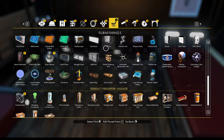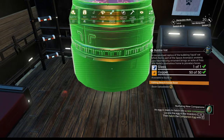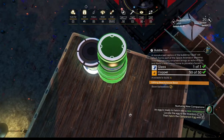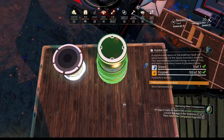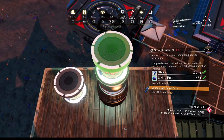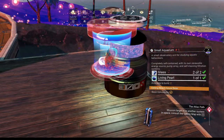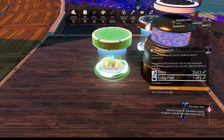A bubble vat maybe? That's an idea but it's really big — let's shrink it. Get a size comparison out here. That's pretty much the size I want it to be, but that's really tall. It's already a bit too small. The top of the bubble vat gets smaller — let's not use a bubble vat then.